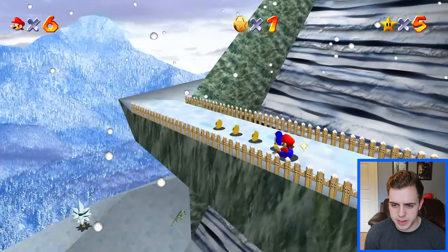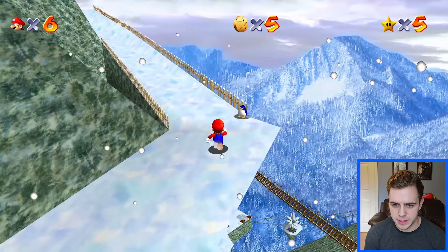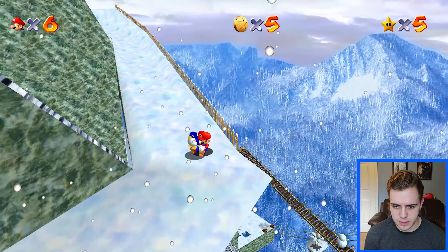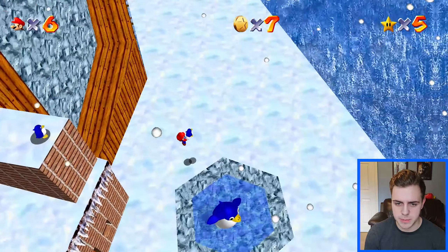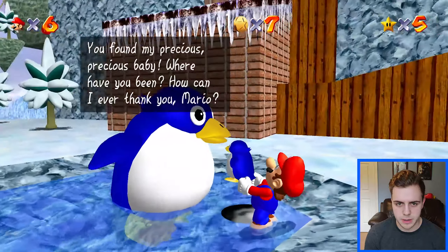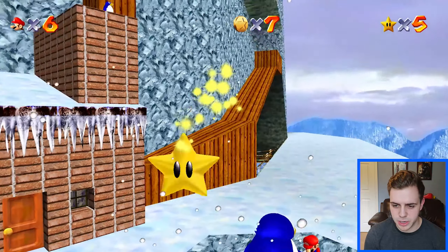Anyways, we got more sliding in this level. Penguin buddy, come back here - he's stuck on a slide. I'm going to just fall off here to skip all that slide and then go directly here. Let's just fall down to this baby's mama. Did I call him sir before? It's your mom, right? Sorry, ma'am. Anyways, here's your kid - give me your star.